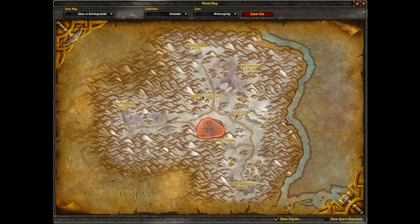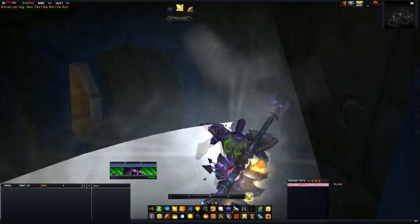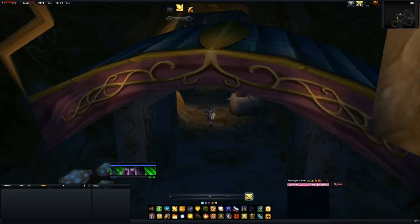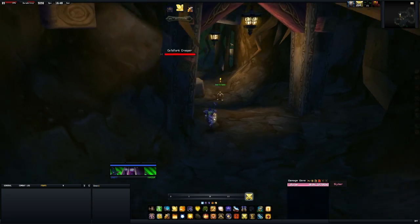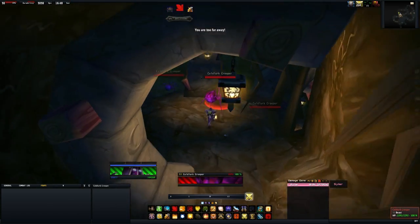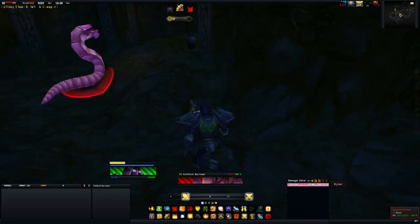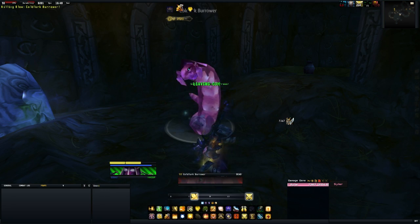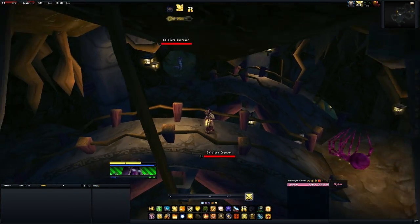Further north you'll find Starfall Village, with a little cave to the left of it. Inside you'll find Cold Lurk Burrowers, which once again have an 8% chance of dropping the bag. There aren't too many of them and you have to run through the whole cave to kill them all. You'll also see Creepers, which are spiders, but the Burrowers — the worms — are the ones that drop the bag. Still, there aren't quite enough here for me to consider this a good farming spot.